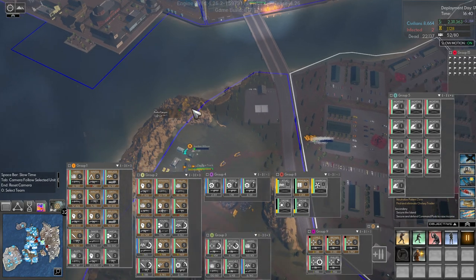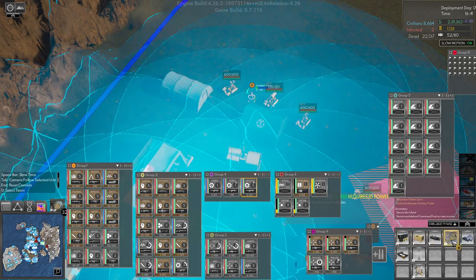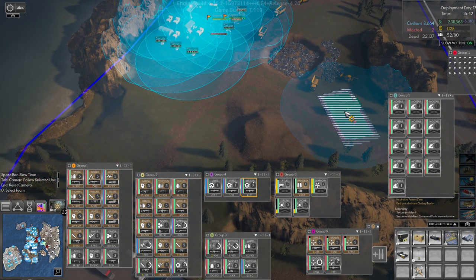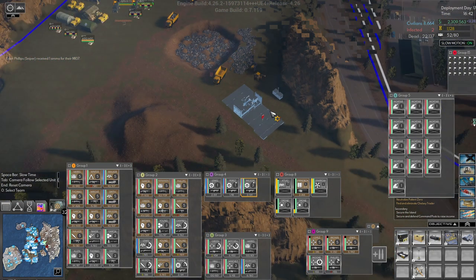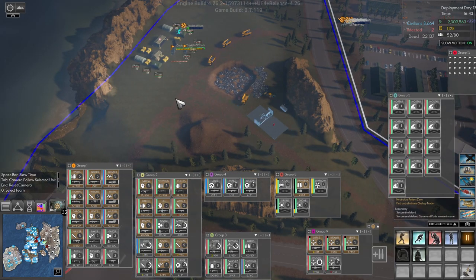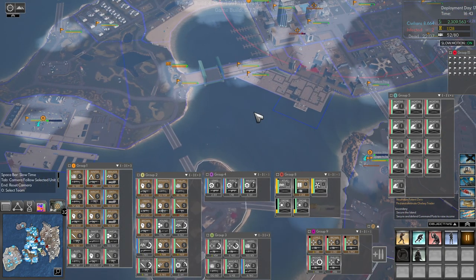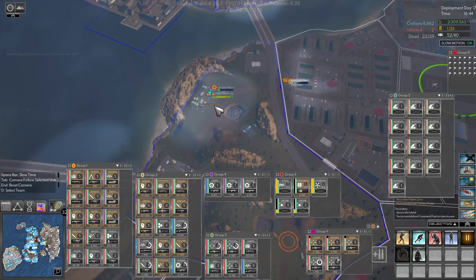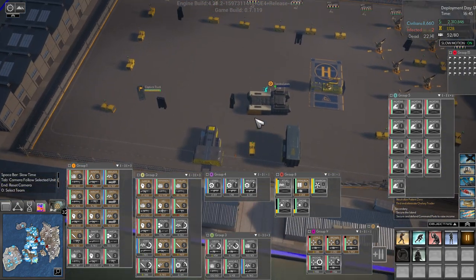Welcome back folks. We need to build a truck depot here. We'll build it out here and we'll build a generator just for that. He's gonna go through that. We have more capture trucks on the way — we have one extra but that's it, so we need to get some more.